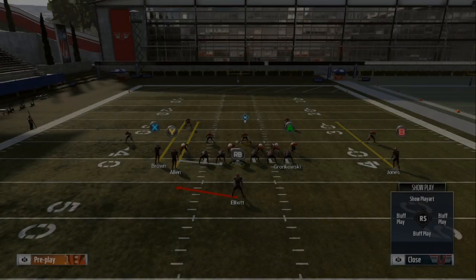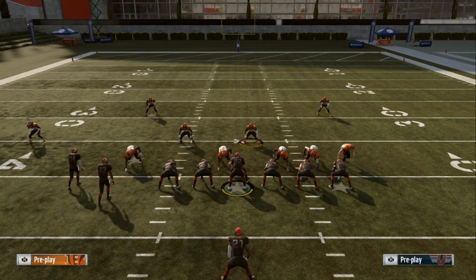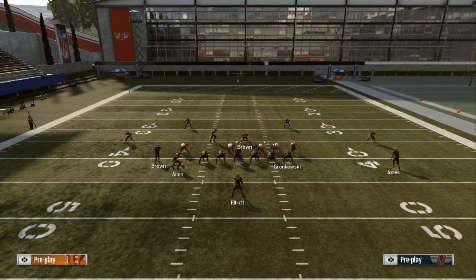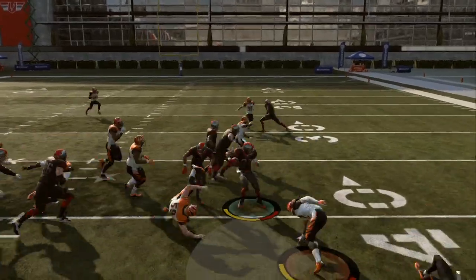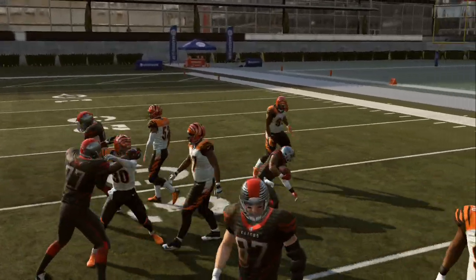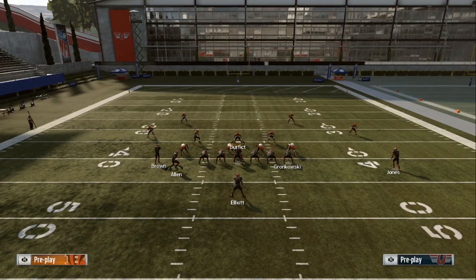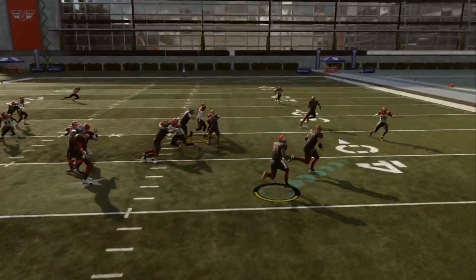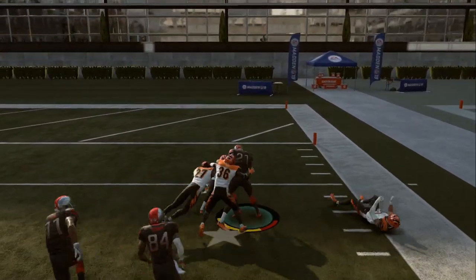Since we've got two wide receivers on the left, I like to most of the time do my pitch to the right. I'll flip the right stick to the right, flip the play, and bring him over. For some reason the blocks are out of this world in this formation. Even though they had a powerful setup on that right side, I flip it, bring him over, follow right behind your blocks — we get through to the second level.